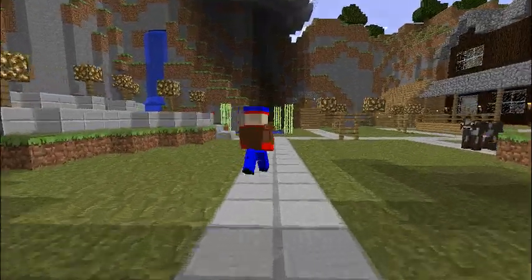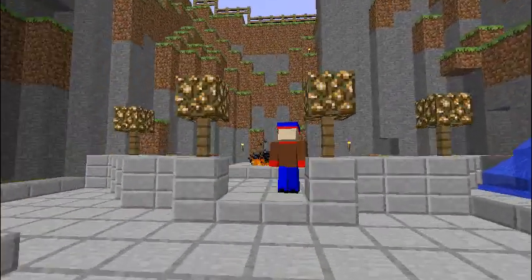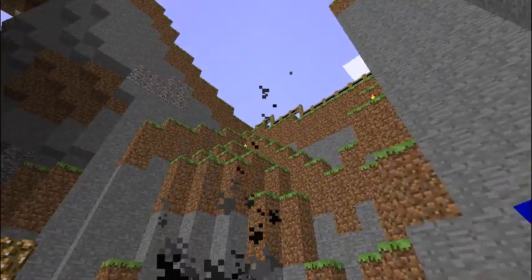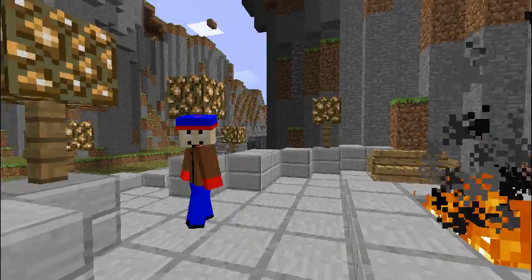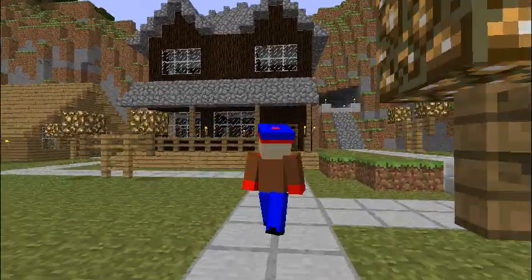Last I was here, none of this outside stuff was here at all. It looks like first up we've got a bit of a bonfire sort of area set up. He's got it all fenced around the top so he won't have stuff dropping in for the most part, which is nice. And he's using glowstone as lampposts — that's a nice touch, I like that.